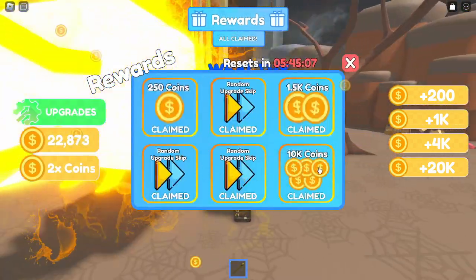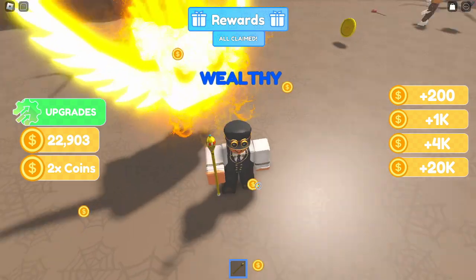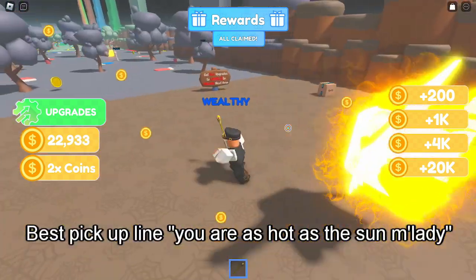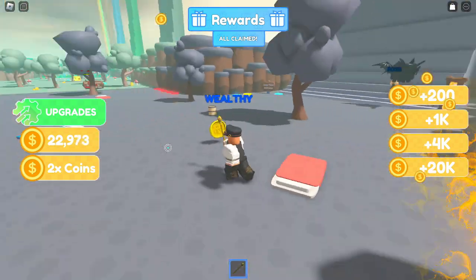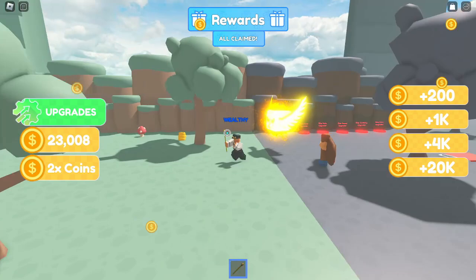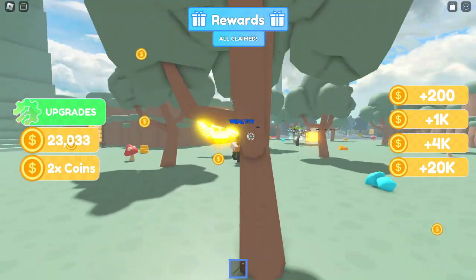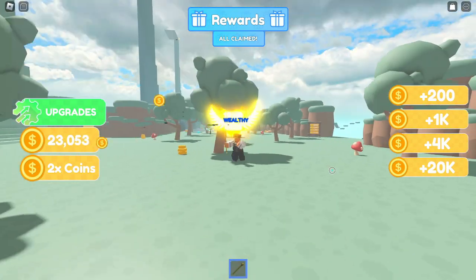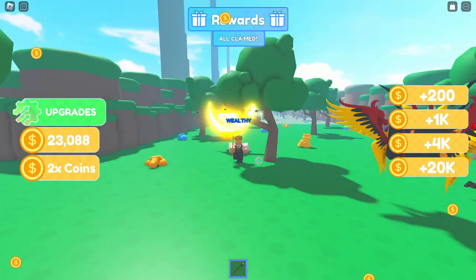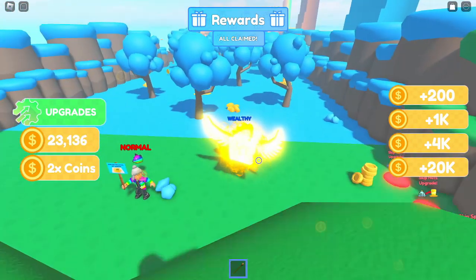We now have 22,000 coins and we claimed that 10k - I don't know why I thought it was 40k. Look at our pet, it's like the sun. I need to zoom out a bit because my pet is getting in the way. If any developers of this game are watching, please add a settings option to hide the pet because it can be a little bit annoying. But thank you for making this game!